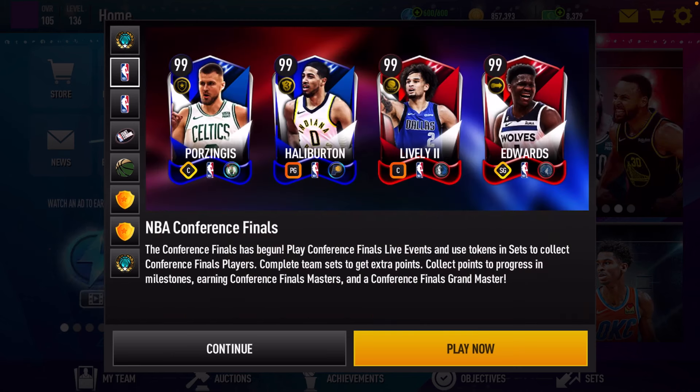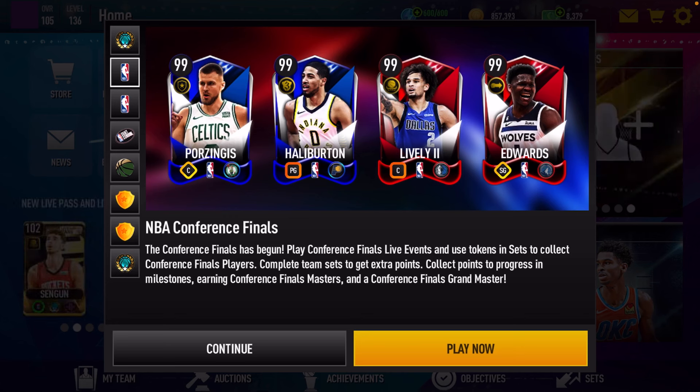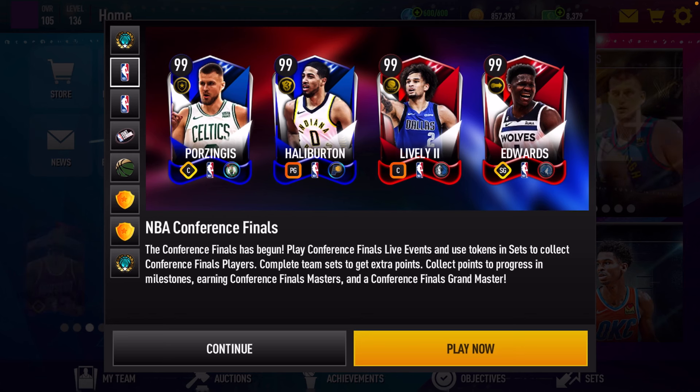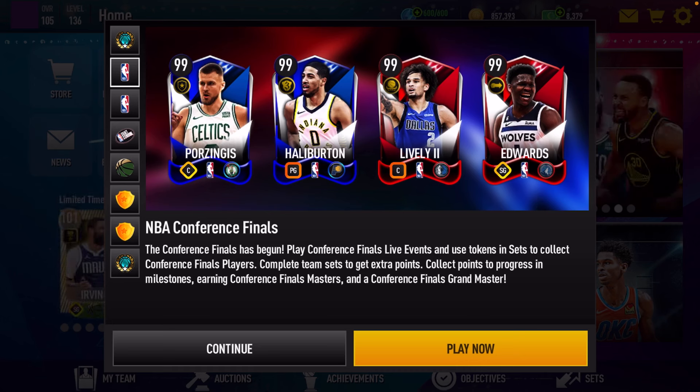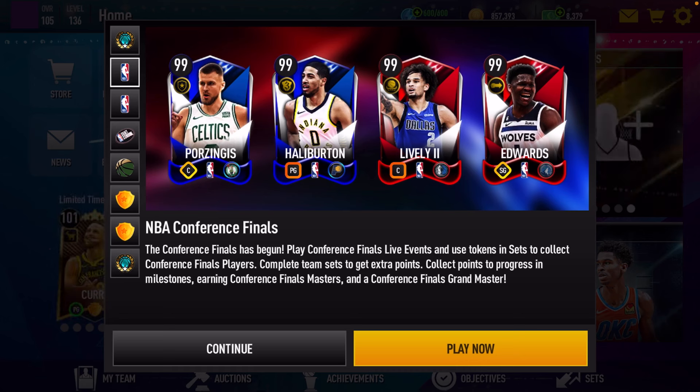We're going to start off with the main promo first. The name of the main promo is called NBA Conference Finals. It says the conference finals has begun. Play conference finals lab events and use tokens in sets to collect conference finals players. Complete team sets to get extra points. Complete points to progress in milestones, earning conference finals masters and a conference finals grandmaster. So here are our four masters right here. We're going to take a look at each of these players and their stats.